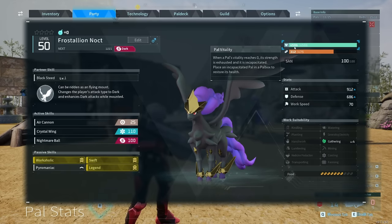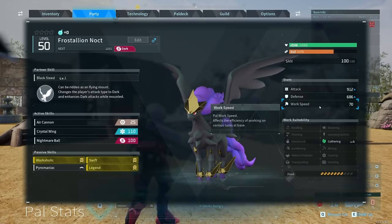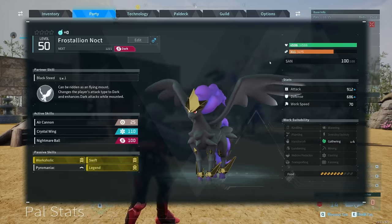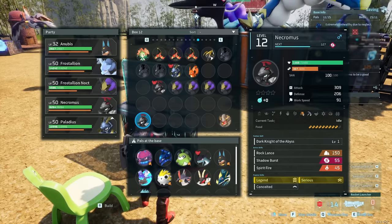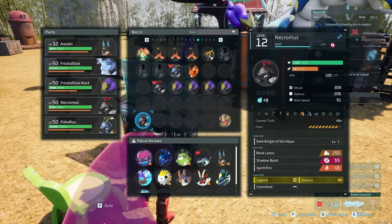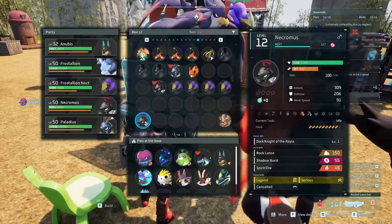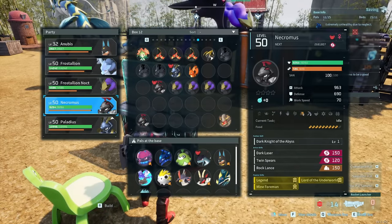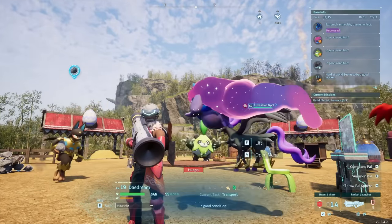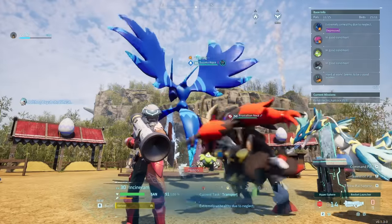Even though the bred Frostallion Noct's health isn't as high as the alpha Frostallion, it actually has higher attack and defense. The attack and defense stats can get just as good as alpha pals, but you will have substantially less health with non-alpha versions. The same applies to a baby Nechromus bred from two Nechromuses — the parents have 8,303 health, but the baby will only reach around 4,500 at level 50. If you want more health, you need to use the alpha versions.